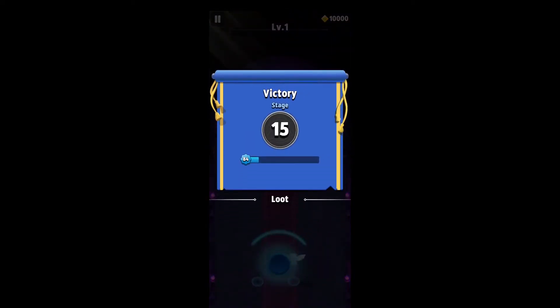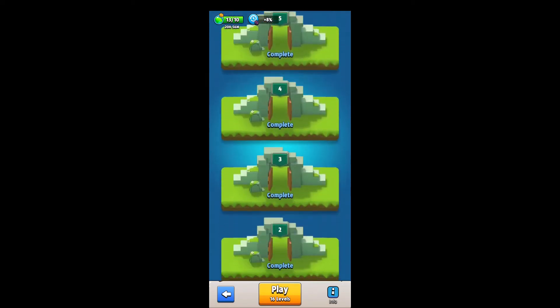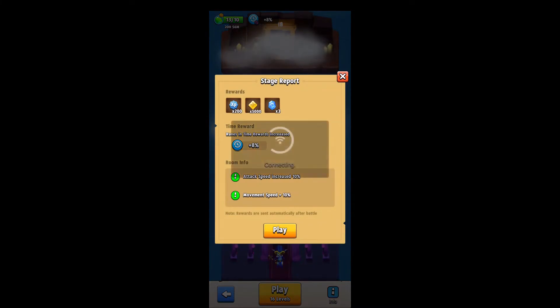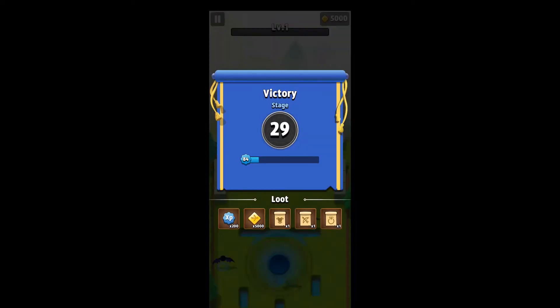In boss fights you get 20, 50, 50 gems — you get a lot of things. Now it transitions to the next chapter. So every five levels you get to another chapter: chapter 1, chapter 2, chapter 3, and now I'm going to chapter 4. Each five levels you get to another chapter. Wow, an epic item, but it is a trash item. At level 30 you get an epic item.